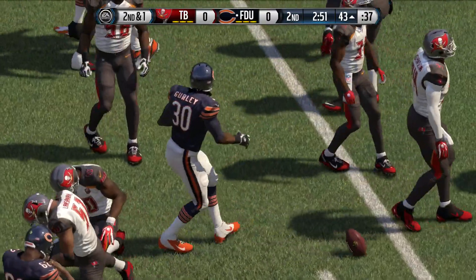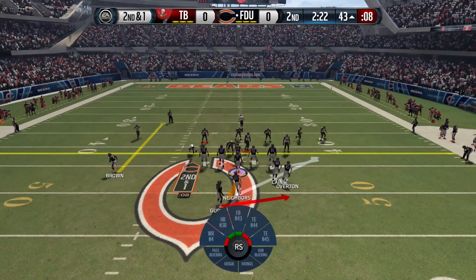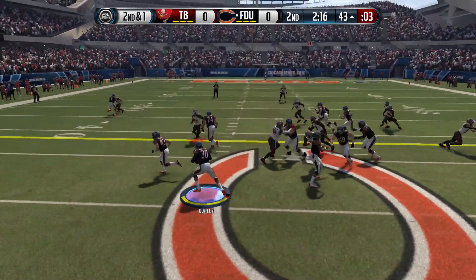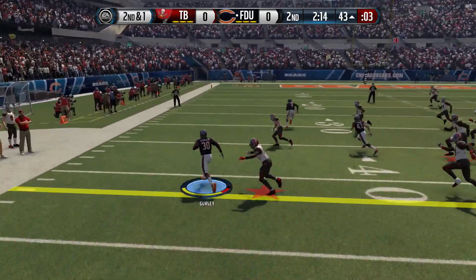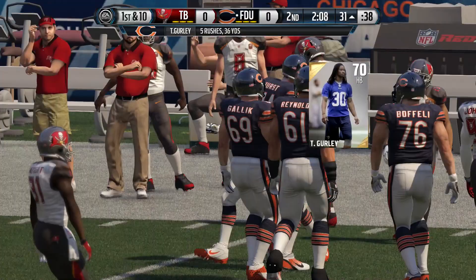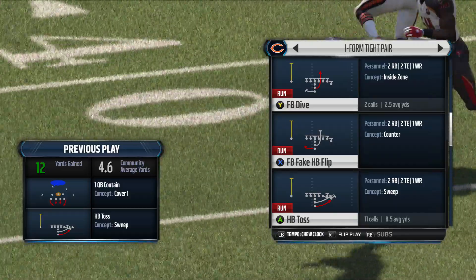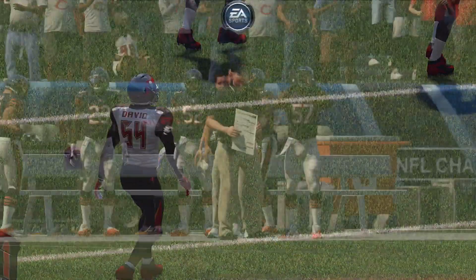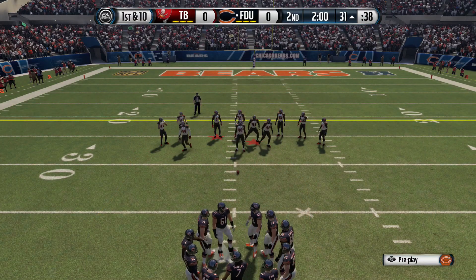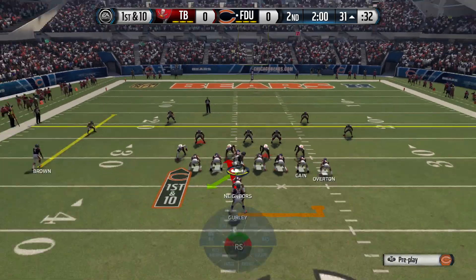There's also a comeback route in PA Spot. We're just pounding the ball with the chew clock on, and you're going to be completing these games in around 10 minutes or less. We got the HP Toss again — second and one, fewer defenders on the left side — so we toss it left with our blockers out front. We're already in field goal range. In my humble opinion, I would wait and just get a field goal before half. Let the clock drain — the CPU is not going to use any of their timeouts.